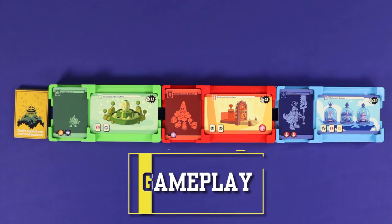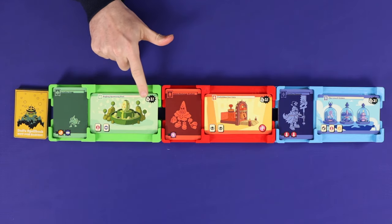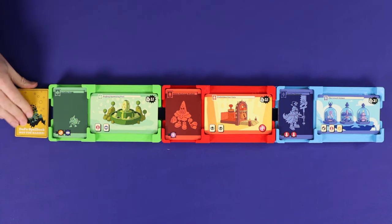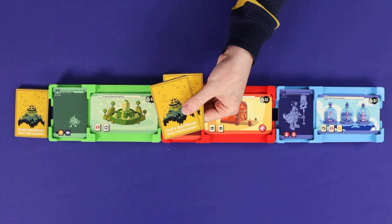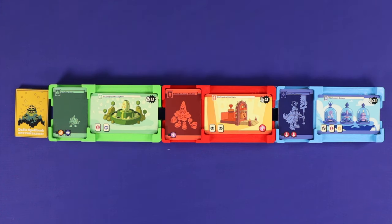Bad Baby Lich Lords is played in turns starting from the first player and going back and forth until one player has won five noise points worth of realm cards — the first player to do this wins the game. On your turn you will take one Lich action, and if you have any spells in your hand you may also optionally play any number of spell cards either before or after your Lich action, but not during. There are two different ways you can take your Lich action.